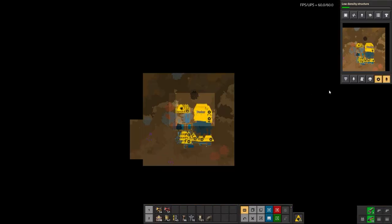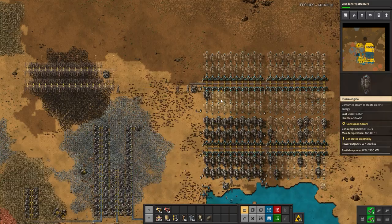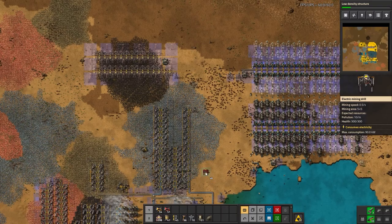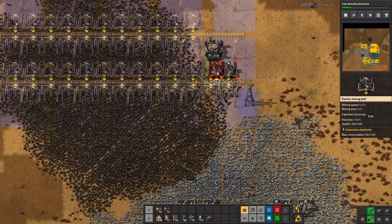Bots should get to this eventually. Logistic coverage looks pretty good — it's all connected so far. I can help the bots out a little bit with connecting up coal because I want to make sure the lines get connected before I forget.